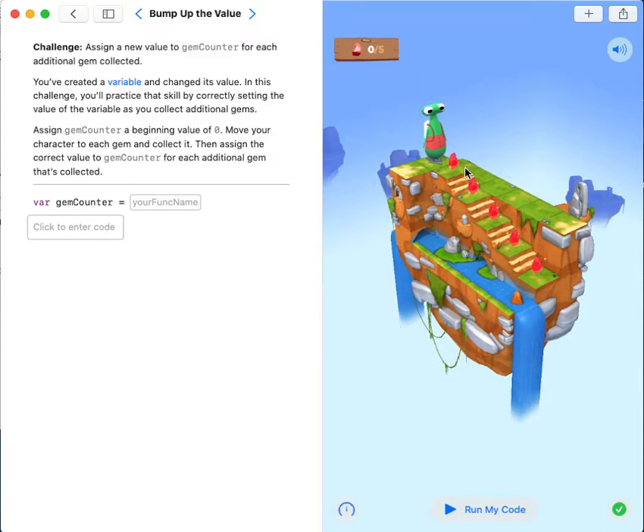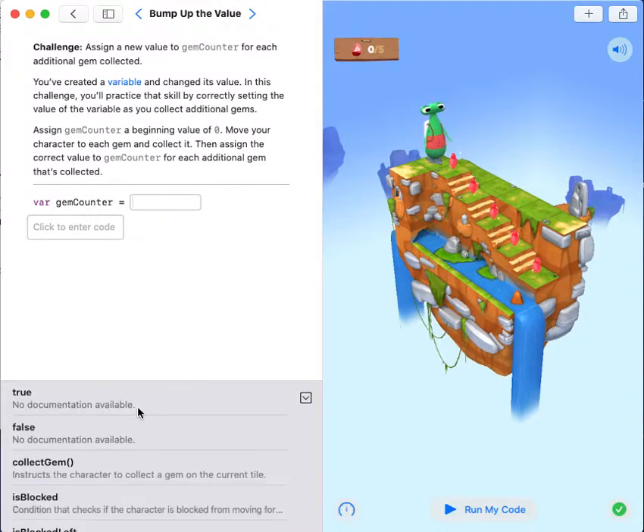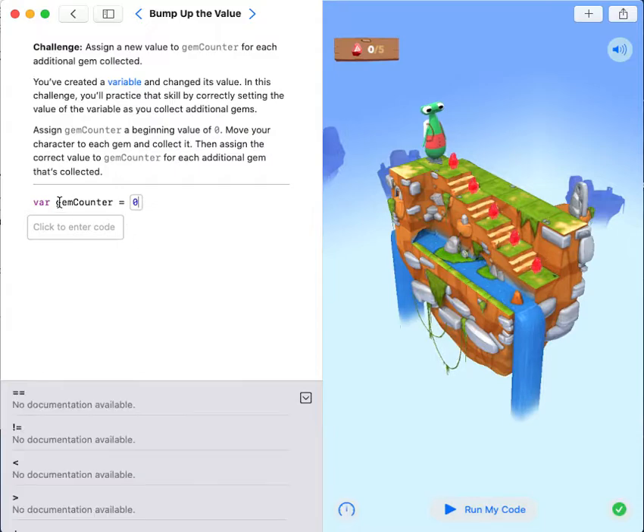Today our goal is to collect all the gems and add one to the variable gem counter which they provided us with. The starting value will always be zero, unless it is a switch counter and there are open switches.